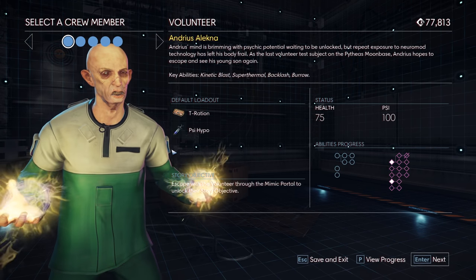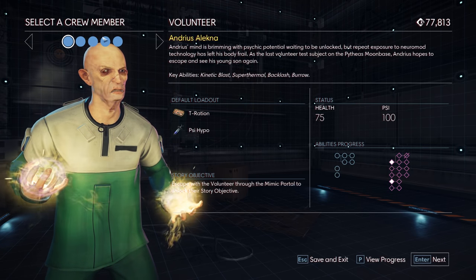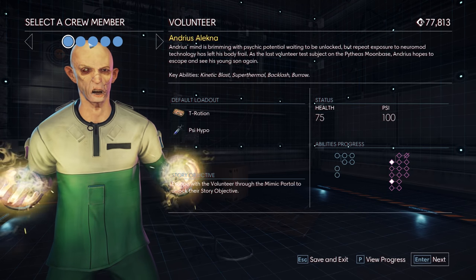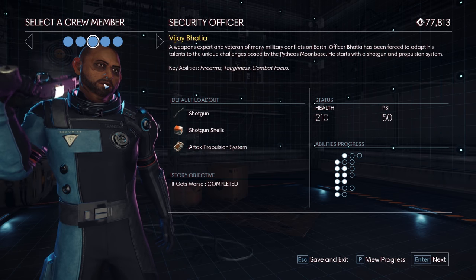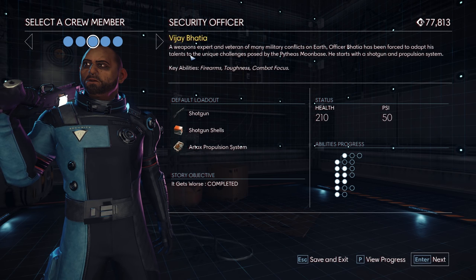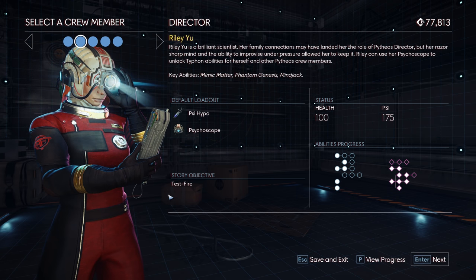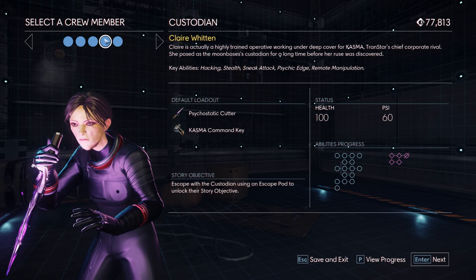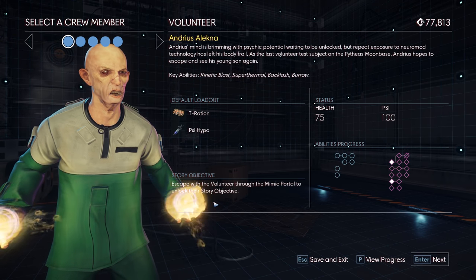Welcome back to Prey Mooncrash. My next goal, before I complete any of the story objectives for the characters, is to unlock all the story objectives. We've actually unlocked and completed the story objective for Vijay. We've unlocked the story objective for Riley Yu. And Claire, Joanne, and Andrius' story objectives are still locked.